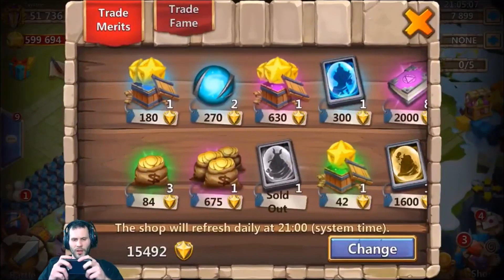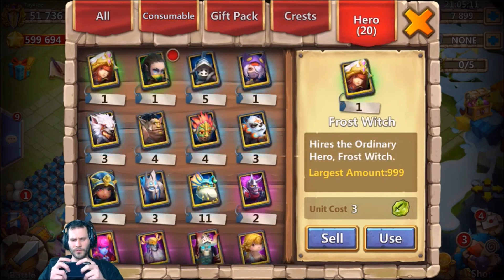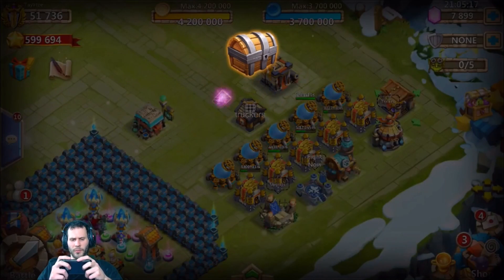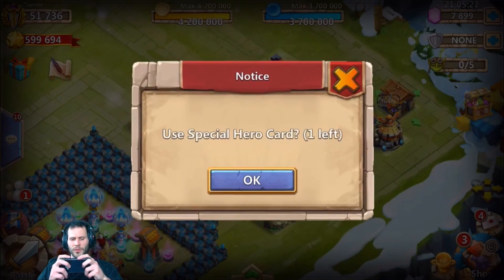Let's go ahead and open up these legendary hero cards. Hopefully we get something good — maybe a harpy queen or a skull knight. Come on, show me something good. Two ninjas and a snowzilla — do not need either one of those.